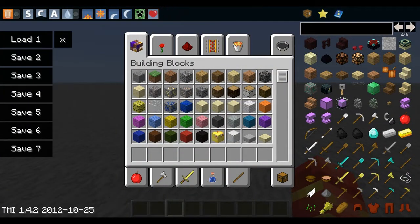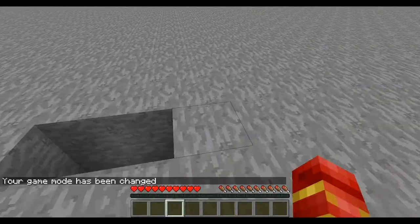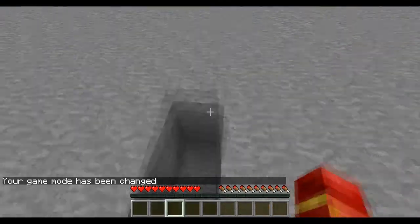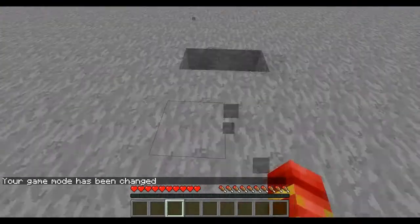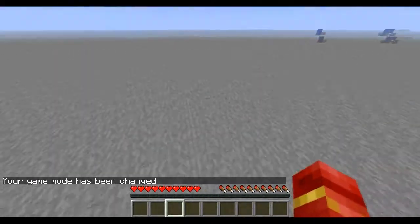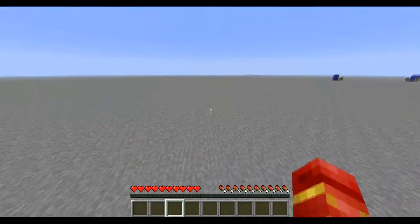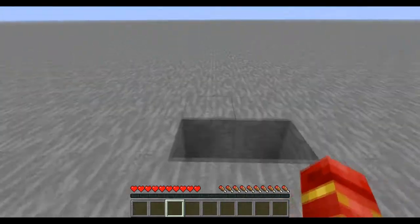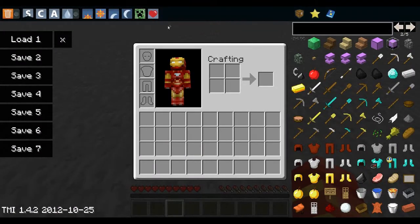Another cool feature new to 1.4.2 is the 'Fill Health and Food' button. If you're on Survival and you've been running around so your hunger bar is low, or a mob has damaged your health, you can just click this button and both your health and hunger bar will be completely filled. Pretty awesome.